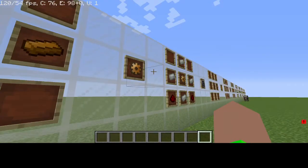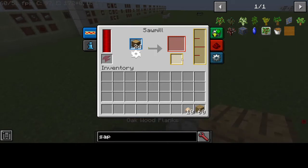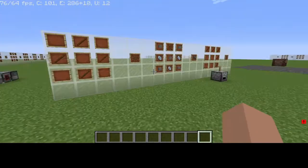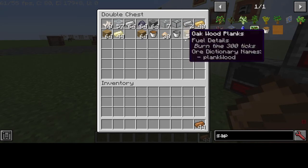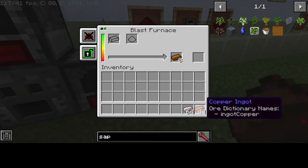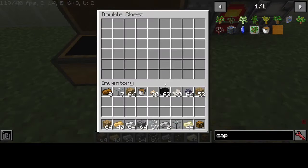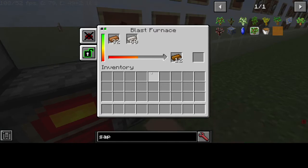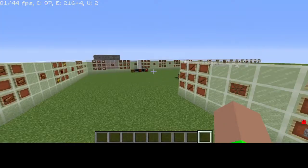Next, you're going to want to make Bronze and then use four bronze to make one Bronze Gear. To get Bronze, put copper and tin ingots together in the Blast Furnace. That's how you get Bronze — by smelting tin and copper together.